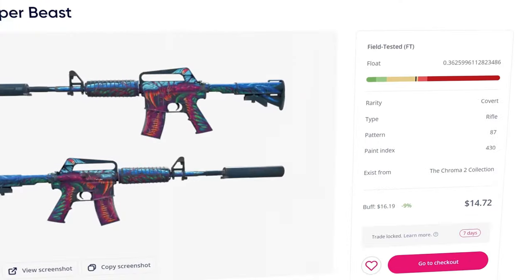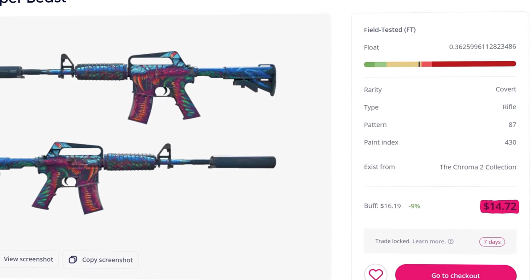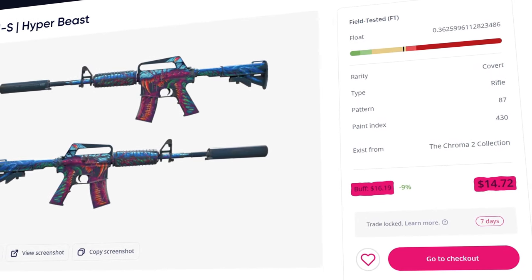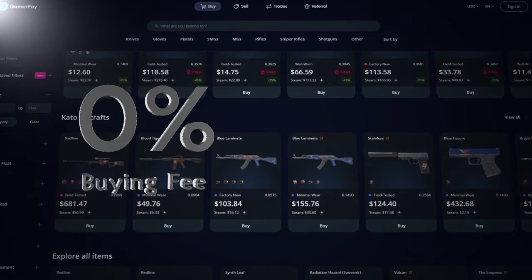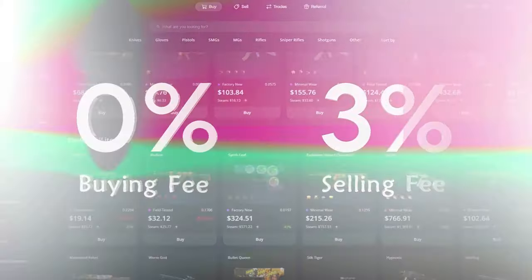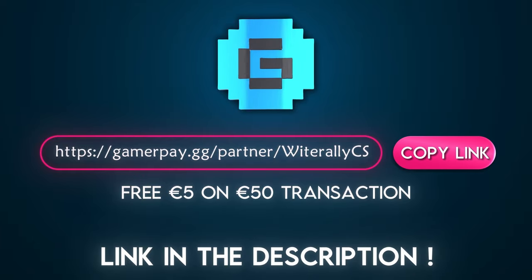One cool feature they have is, on top of showing the GamerPay listing price, they also display the cheapest Buff listing price for the item you're looking at so you can see how much of a discount you're actually getting. They also have a 0% buying fee and only a small 3% selling fee, so if you're looking for better prices than Buff and 5 euros for free, sign up with my link in the description today.